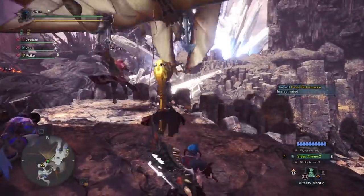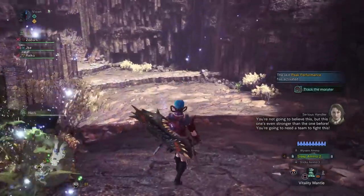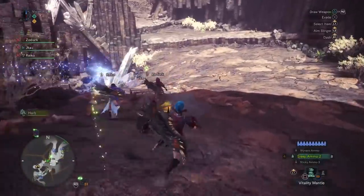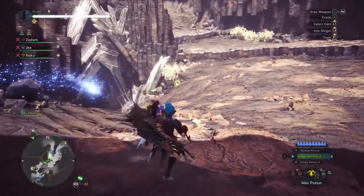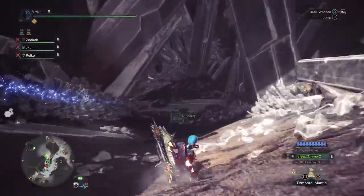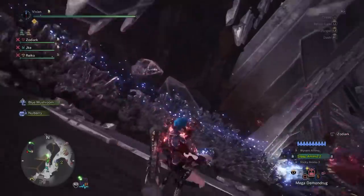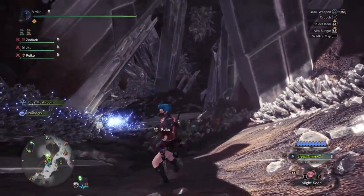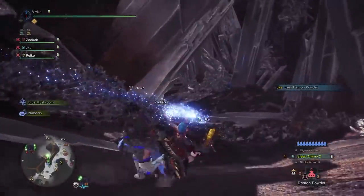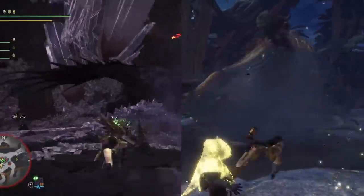Heavy bowgun, the biggest of damage dealers. The wide variety of possible ammo types and hefty ammo capacities make it the most versatile weapon in Monster Hunter World. Through spread and clusters it has the biggest damage output in Monster Hunter World, losing only to bow in some matchups. It is also arguably the best at crowd control in the entire game. Truly the swiss army knife of Monster Hunter World weapons, heavy bowgun can and does do it all — except for mobility.